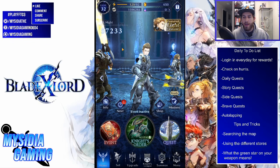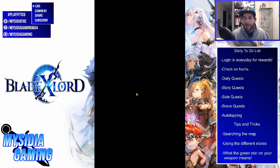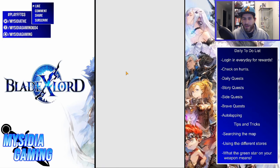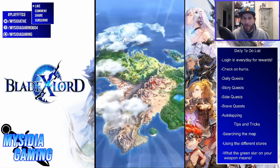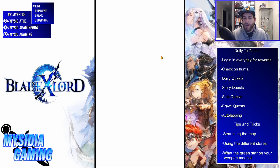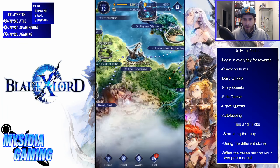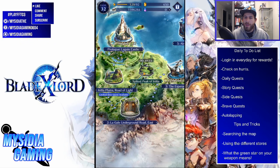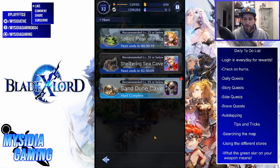If you're like me, you might not have even known that hunts existed because they're not obvious. I was looking around the map trying to complete all the side quests when I noticed the ground was shimmering — right here at Spiked Peak of Anisha. The ground was sparkling, so I clicked it and it brought up a hunt. When you unlock these hunt points across the map, you can send characters on them — recommended levels 25, 35, or 55 and below — and passively level up your alternate characters while earning solid rewards.